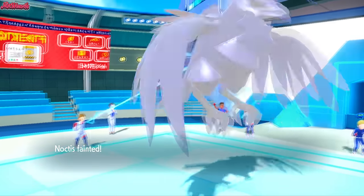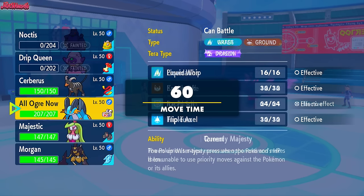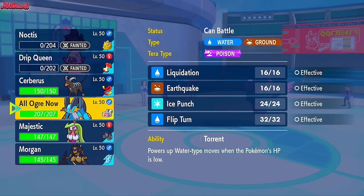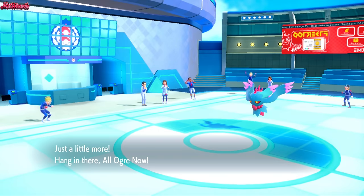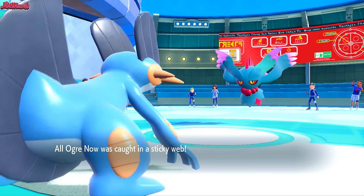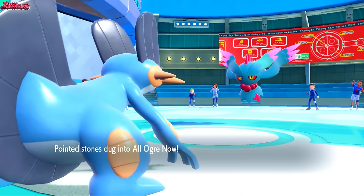Down goes Noctis, which is unfortunate, but it is what it is. Very quick battle, back and forth — two down each side. Do we go Swampert? I'm leaning towards Swampert because they've got lowered Special Attack. Swampert comes through. We do get caught in the Sticky Webs and get some Stealth Rock chip, but the Stealth Rock chip doesn't do much damage at all.